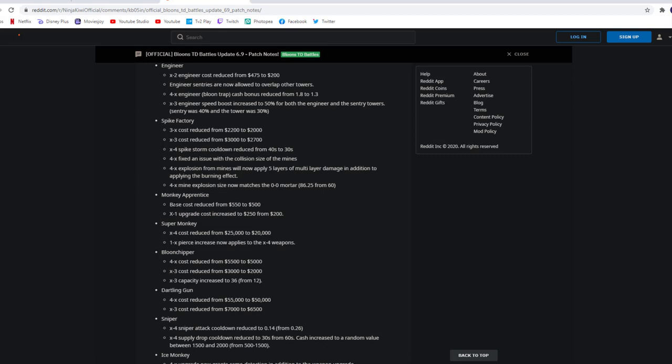Monkey Apprentice base cost reduced from 550 to 500, and the X1 upgrade cost increased to 250 from 200. So we got a little buff and a nerf — didn't really change much. Super Monkey: the Technological Terror reduced from 25k to 20k. I still think it's going to be not viable in arenas, but that's cool for late game players. And 1x pierce now applies to the 4x weapons as well — so they're actually buffing the Technological Terror. That's pretty cool.